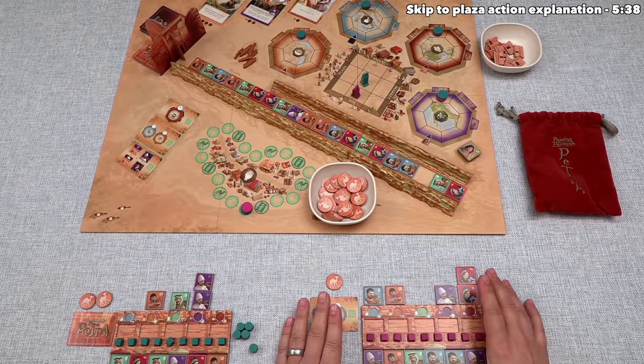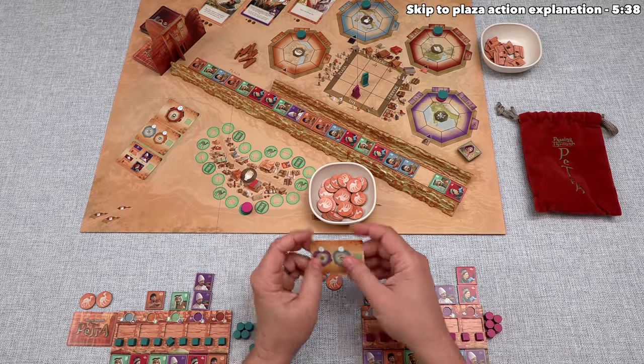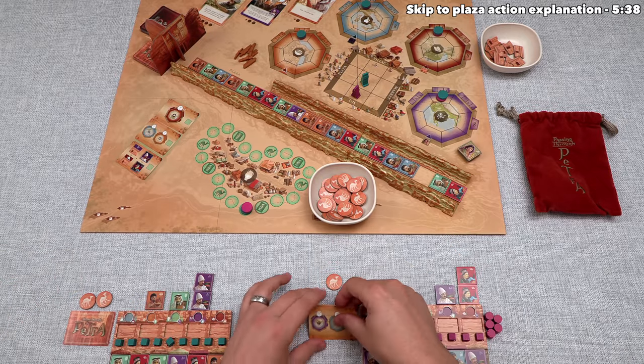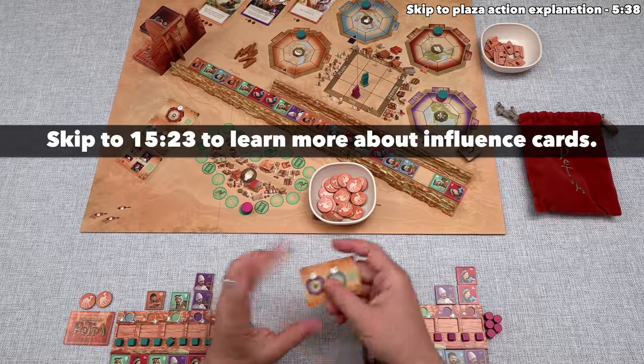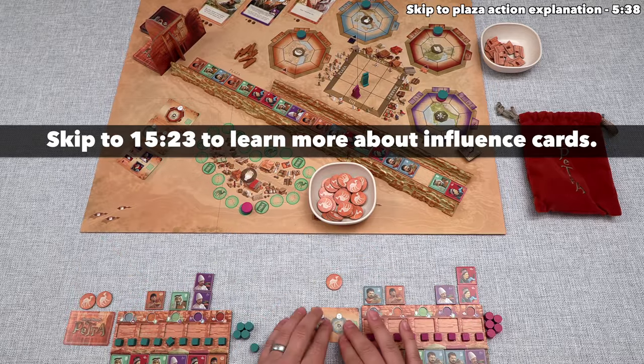We've finished our main action, and at this point we can complete as many influence cards as we want. Each player starts with one of these kept hidden from opponents. We can't actually finish this one right now, and I'll describe how we perform influence cards and gain more of them later on in the tutorial.